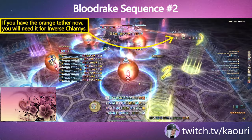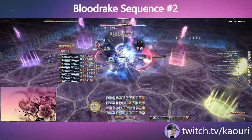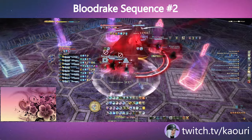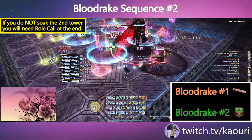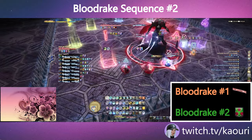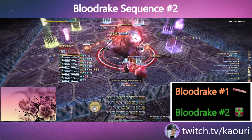There will also be an additional set of orange tethers with the first set of towers. The towers will need to be soaked by a player that does not match with the icon in the tower. Like the first Blood Rake sequence, the first set of towers is an indicator for the orange tethers and the second set of towers is for roll call. Make sure the correct players take or give the right debuffs before the cast of Inverse Klamas ends.